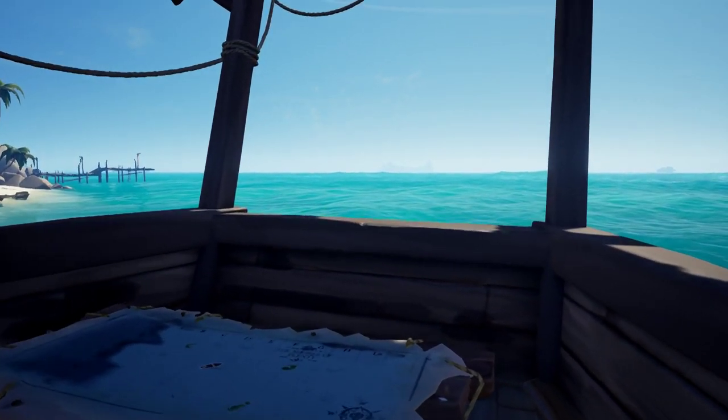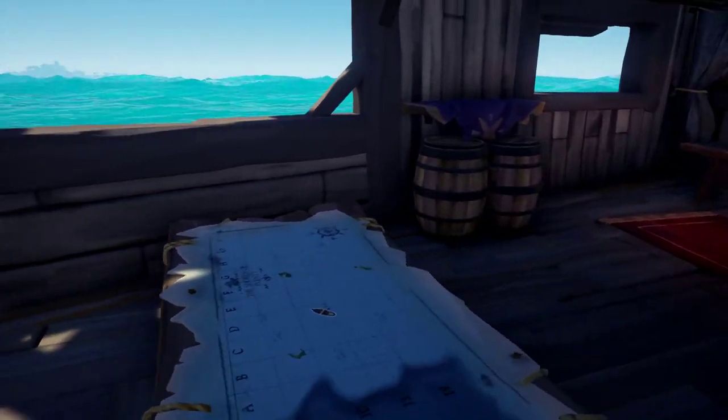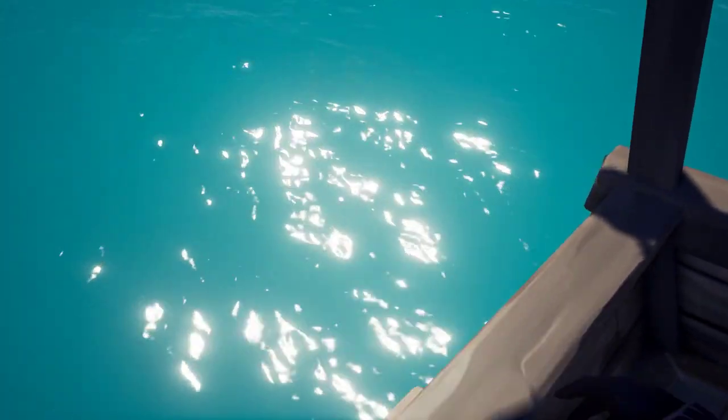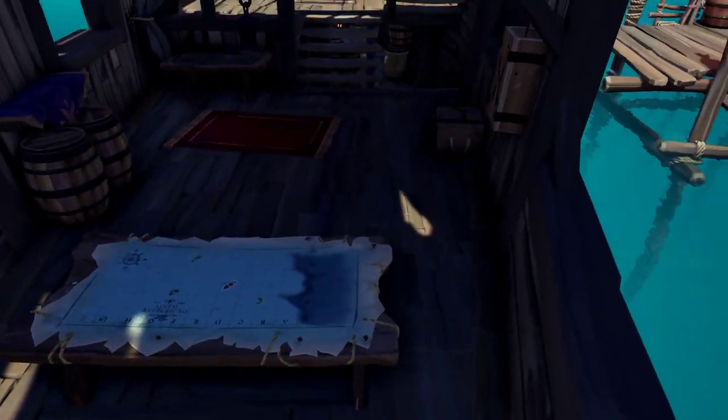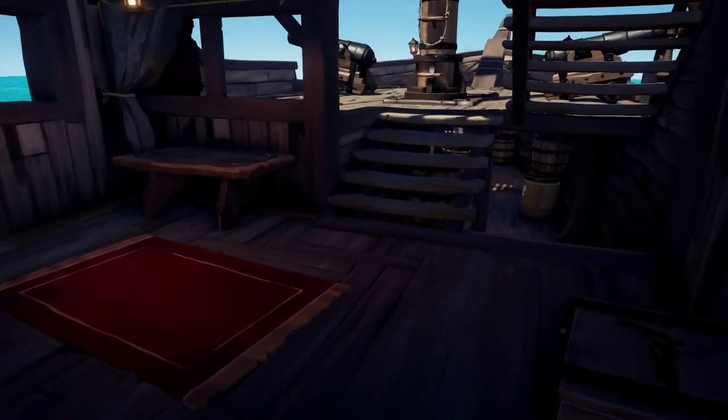If you have a rowboat, it will attach right here to the back of the sloop underneath, making it ideal for loading and unloading treasure, because you will be able to jump right into it and into the back of your ship to place your treasure wherever you would like.